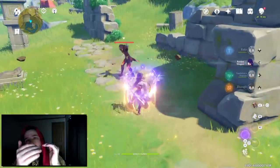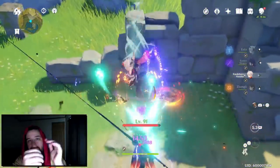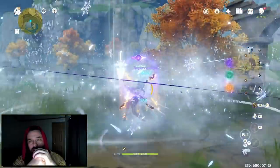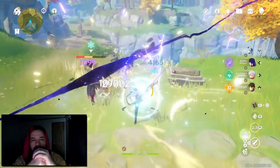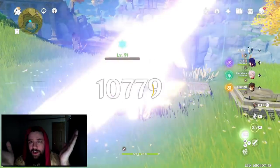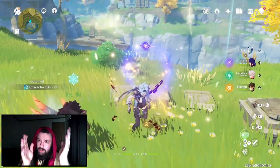For example, if you have the base crit damage — which is 50 — plus this weapon, you have 138, plus the ascension stat which is almost 40 more. So with a crit damage circlet, you're already over 200 crit damage. That's how fast it adds up. That's how good it is.